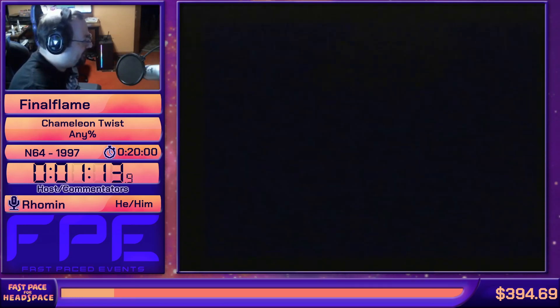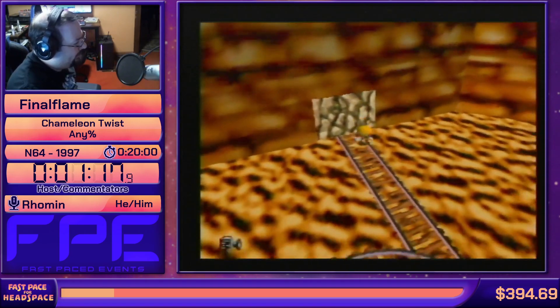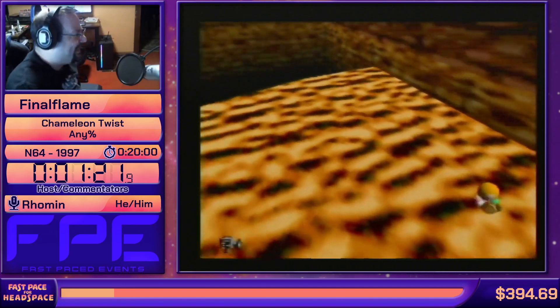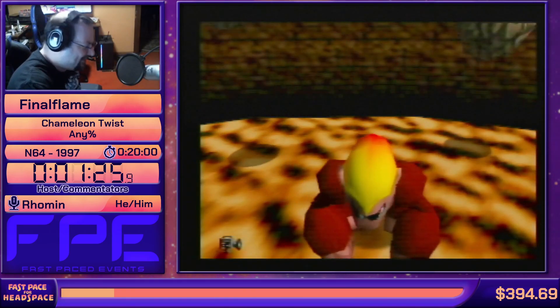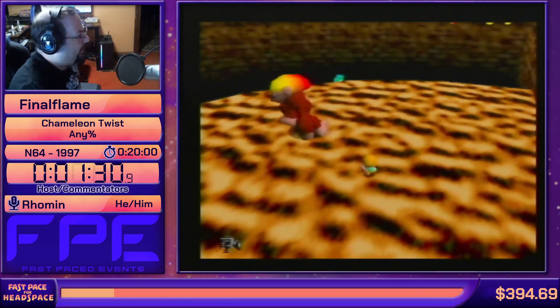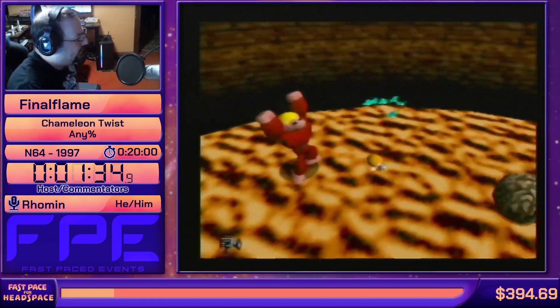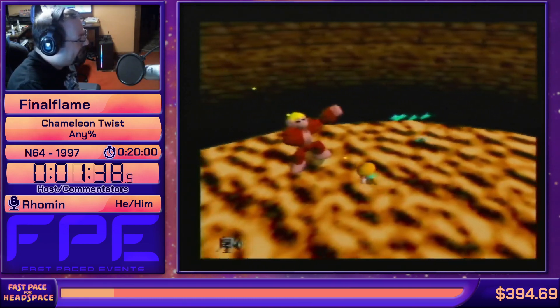Coming up to the first major trick of the run, called a Z-clip. I am using my tongue to vault myself backwards in an attempt to clip through the door — just like that — and it confuses the game and goes, you're not supposed to be able to do that, let's put you in the boss room. This is the only instance you will see of me doing that. Most of the stages in this game are made up of little rooms, and doing so you can use to get into a future room. However, I will not be performing any of those.